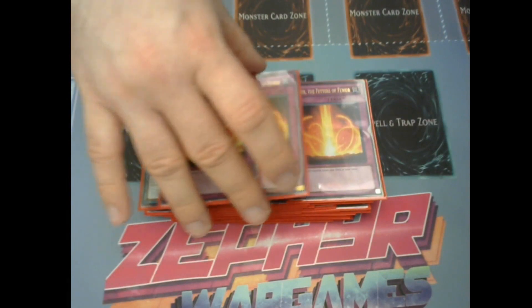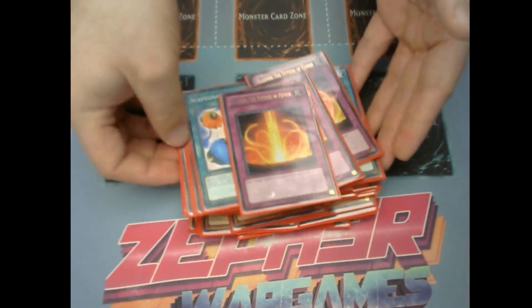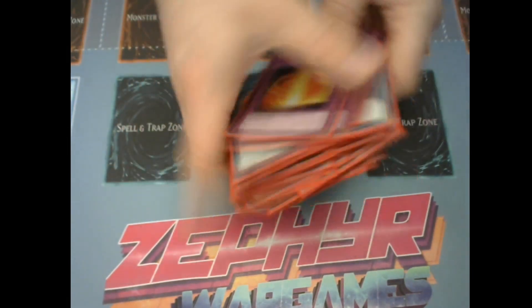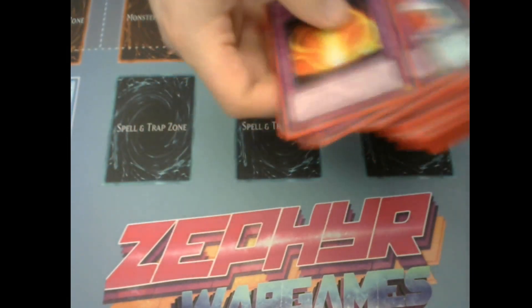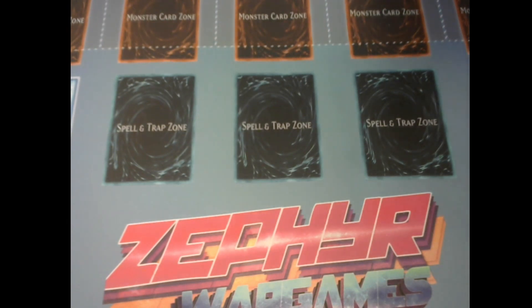Out of the main deck traps, we're playing three copies of Glifnir — the Fetters of Fenir. It is your searcher for all your Nordic cards, so having a searcher is really good. I just don't understand why it's a trap card — it wouldn't have broken Nordics at all as a spell. Konami, please give us a spell version of Glifnir or just more Nordic card support.